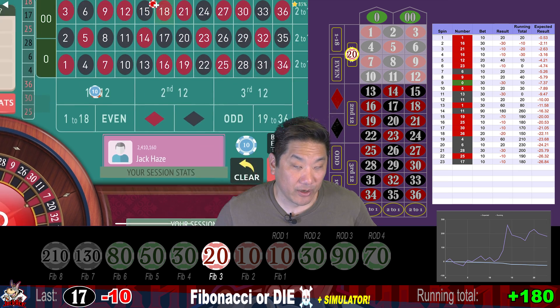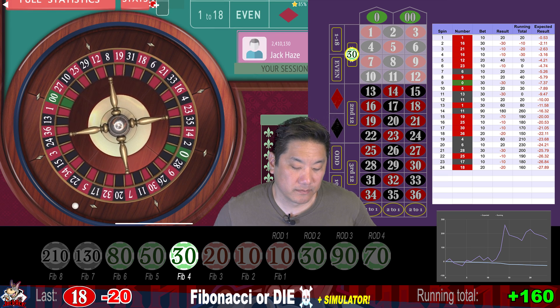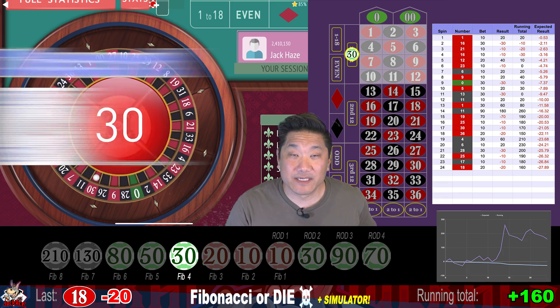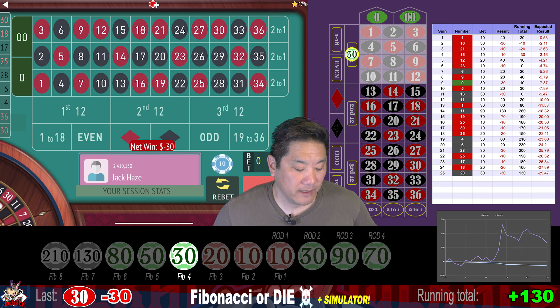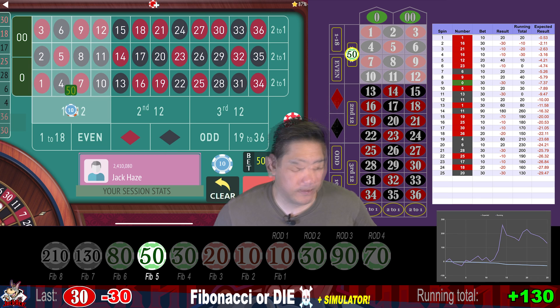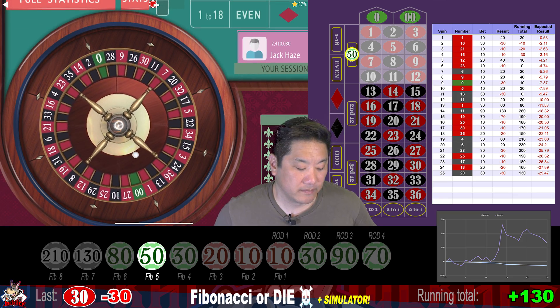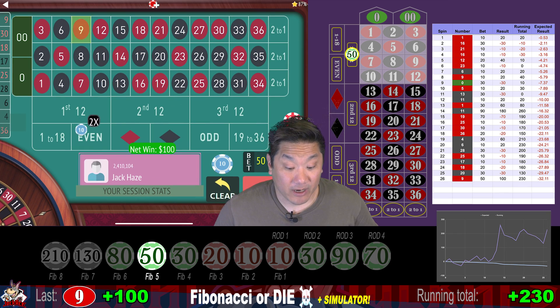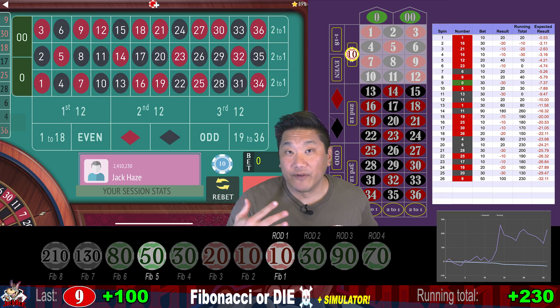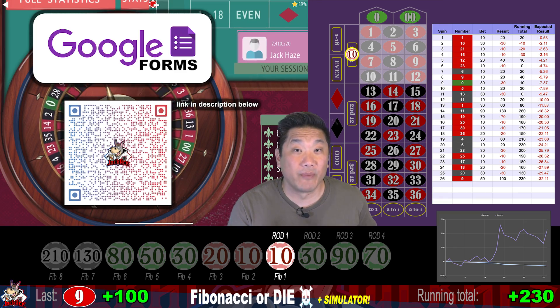18 — another whack and we go to 30. If you enjoy discussing gambling systems, you can join my Discord. 30 — we lose 30 and we're up 130. Now we're going to bet 50 — this is step 5 of Fibonacci. 9 — that's a $100 win and we recover. We go back to step 1. If you want me to review one of your roulette systems, you can submit it using this Google form. And if you want to fast-track your review, you can join my Patreon.